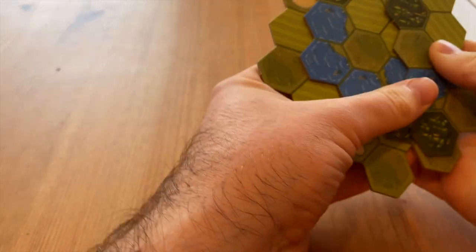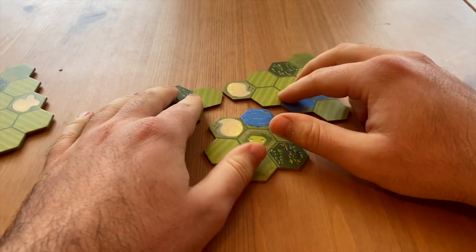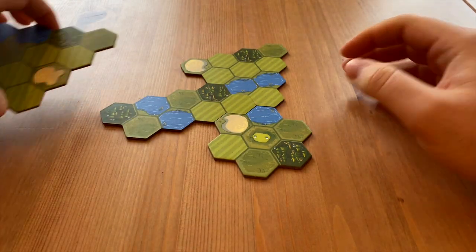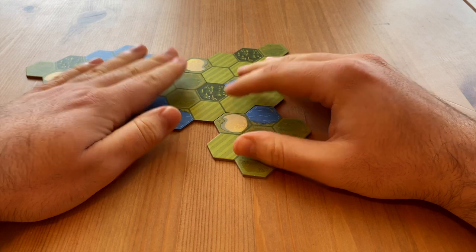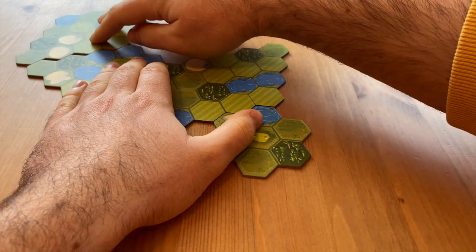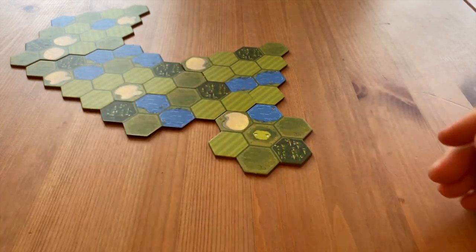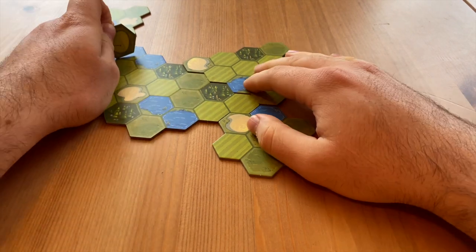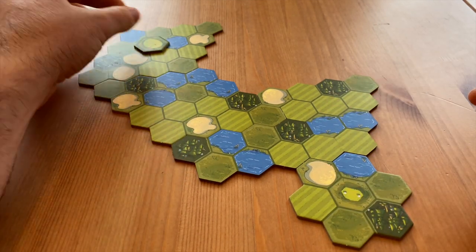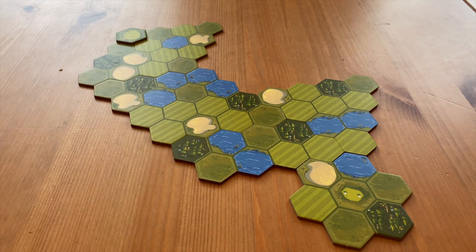Next you're ready to set up the hole. You take the starting tile and then get to choose from two to four tiles and add them on in any way you see fit. Do remember you're going to have to try and get through this, so you don't want to make it too difficult — you don't want the game to go on for hours. You can cover up stuff like water if you don't want it on there, or cover up different tiles, choose anywhere you want the hole to be, and then get started.